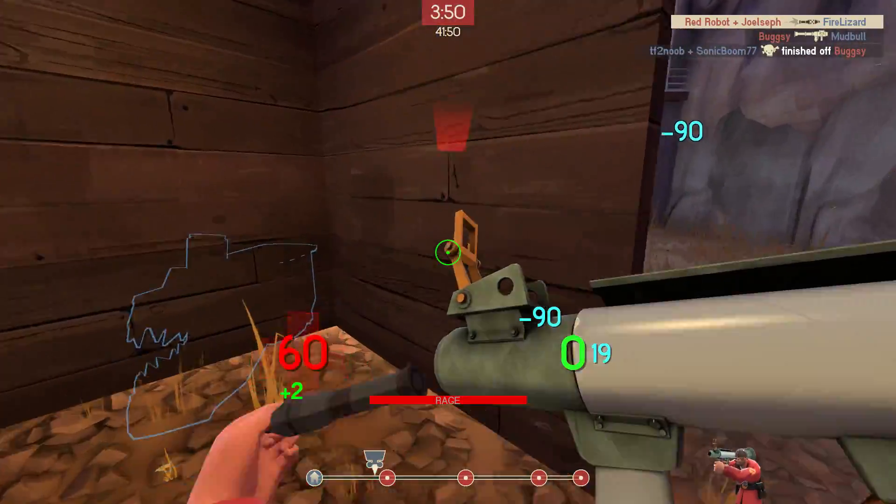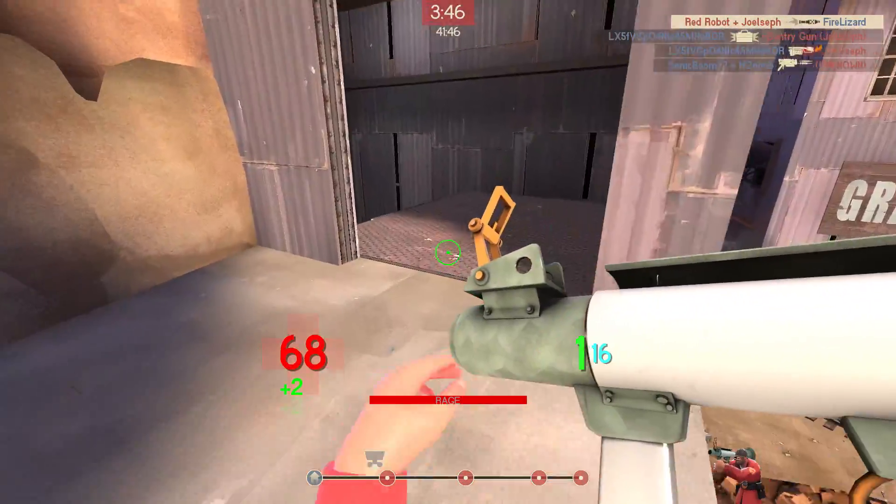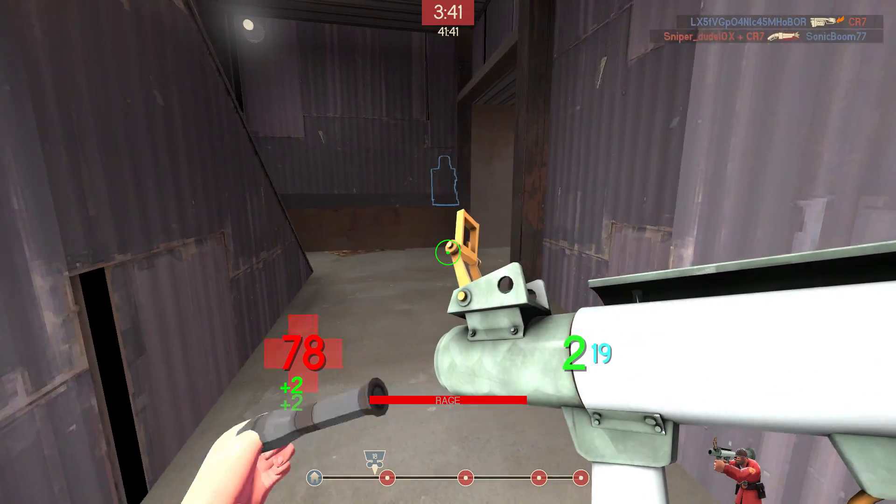Hello everyone, this is Red Robot, and the terrible tactic of the day is the Conch Equalizer Soldier. This is a really, really fun loadout, and I was not expecting to have such a good time with these weapons.